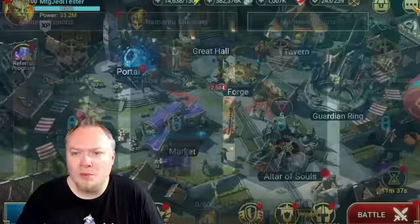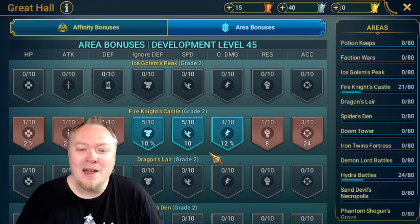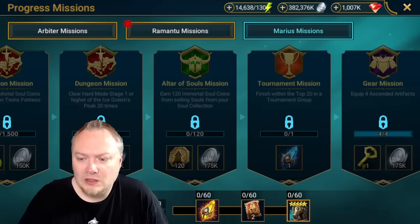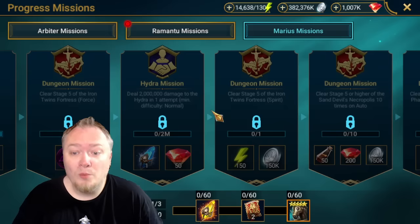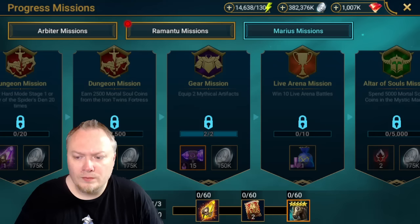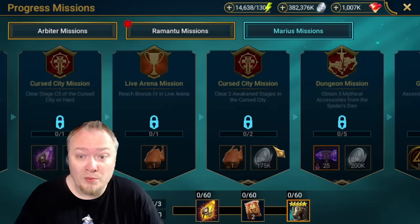Upgrading area bonuses - wait, do we have those on the test server now? We do! I have a little bit of a head start but haven't done much live arena myself. You have your normal top 20 stuff, ascending artifacts. A lot of players are going to get stuck - I can't do 2 million damage in Hydra on Normal, so that's where some will get stuck. There are also levels in Curse City with mythical artifacts, which is interesting. We're in Bronze 4 on leg 1 of the missions.